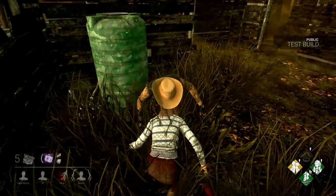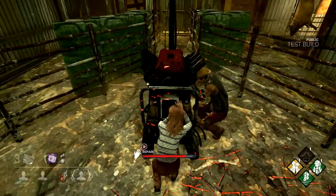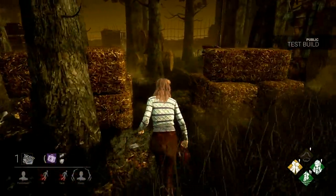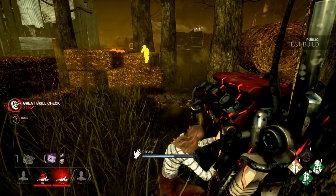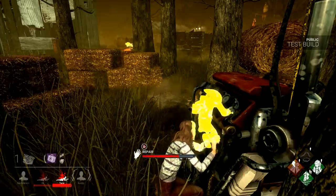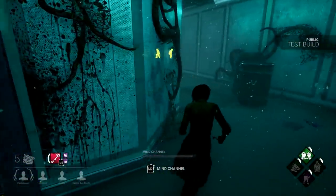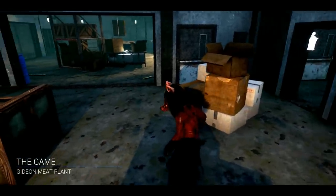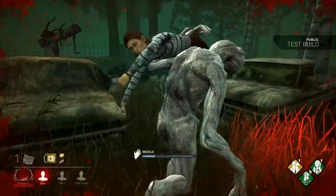Next, we have Nancy's perks, starting with Better Together. This perk reveals the aura of the generator you're working on to all teammates within 32 meters. It also reveals all survivors to you if one gets downed while you're working on a generator. When I used this perk, it was kind of hard to tell whether it was making a difference or not. Experienced players don't really need help finding generators since they've already memorized the map layouts. And while being able to see my teammates' auras helped increase situational awareness, I feel like the perk Bond would have been an overall better pick. Bond is a fairly popular perk, and teammates who use it won't benefit from players running Better Together since they can already see your aura.